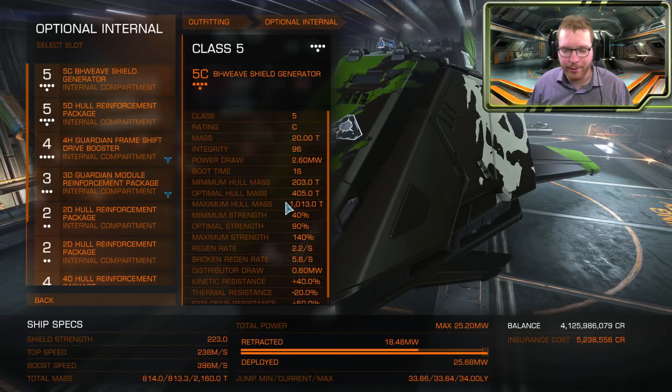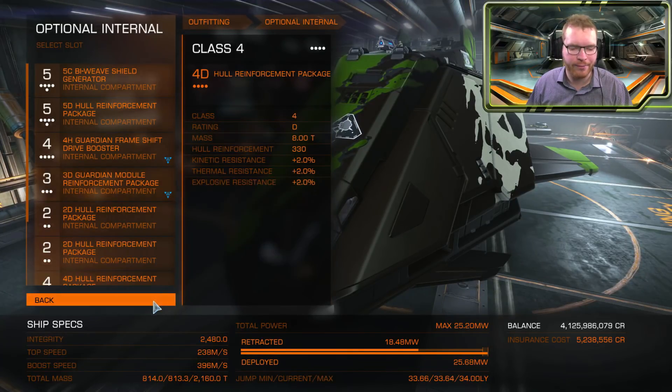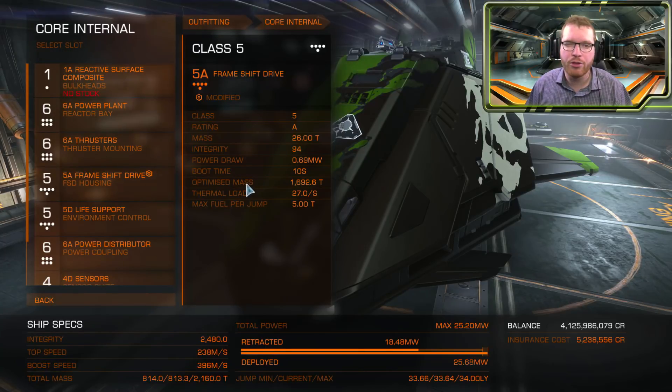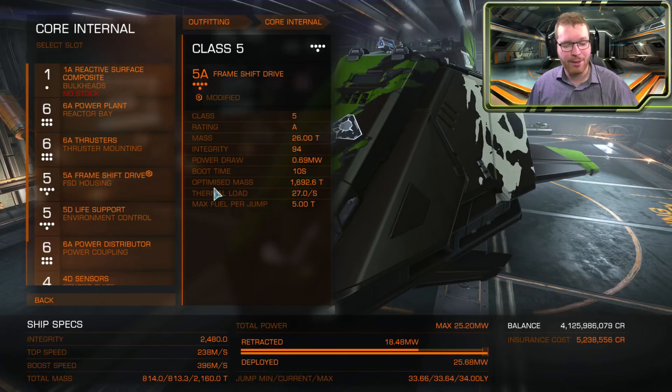Let's move on to the last one, which is again different from the two others: the frameshift drive. Here we have a frameshift drive, and this time it's not called optimal mass — it's called optimized mass, just to make the confusion complete. And in this case, we don't have any minimums, we don't have any maximums, and we don't have any multipliers at all.